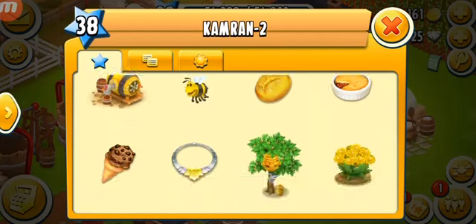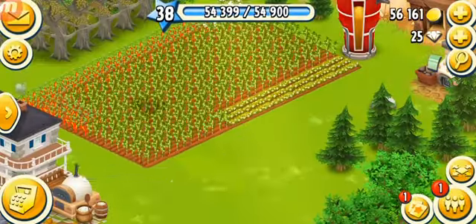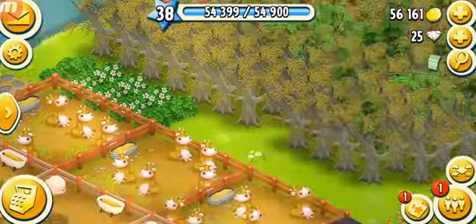The bees are gonna cost a lot of coins, and so many things unlock at level 39 — I've totally forgotten, it's been a while since I was at level 39. So what we have here are some tomatoes. Before I start the video, I want to show you guys something.